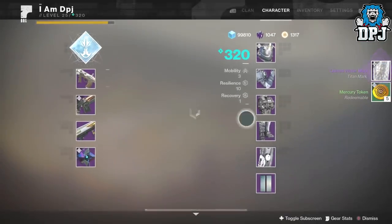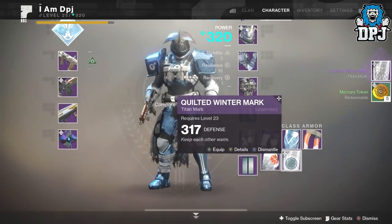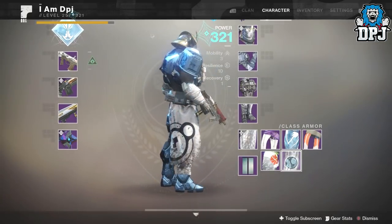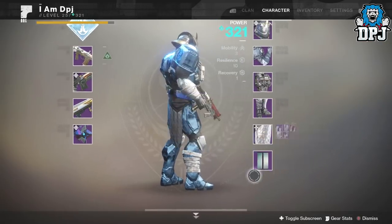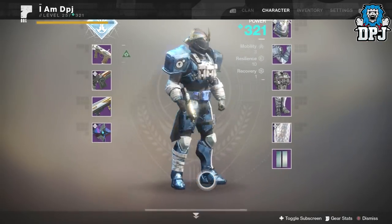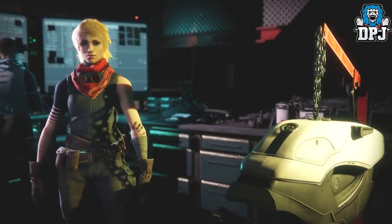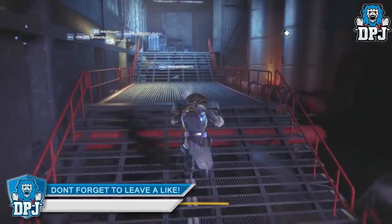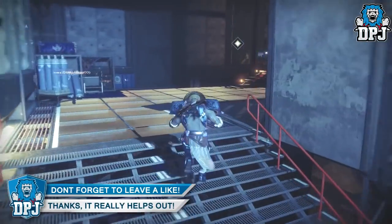I got the class item, which is what I wanted on my Hunter - dropped at 317, that's all good. Let's put it on and see what it looks like. It's standard. What I'm going to do now is quickly shift to the EDZ and Devrim.